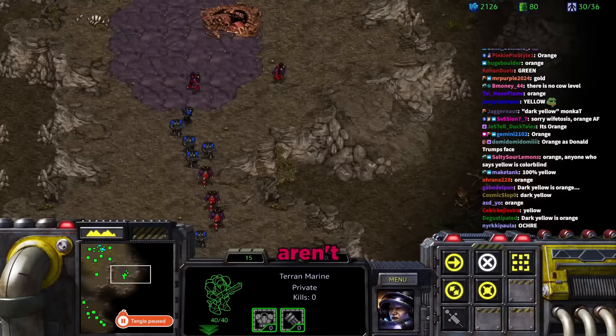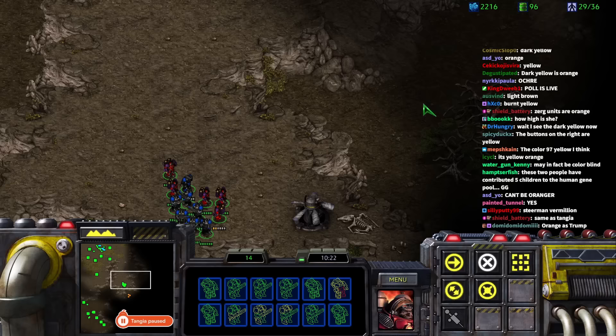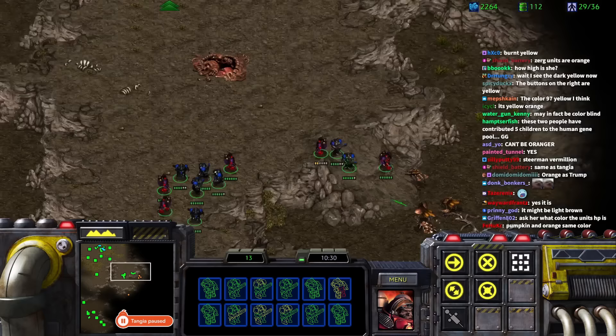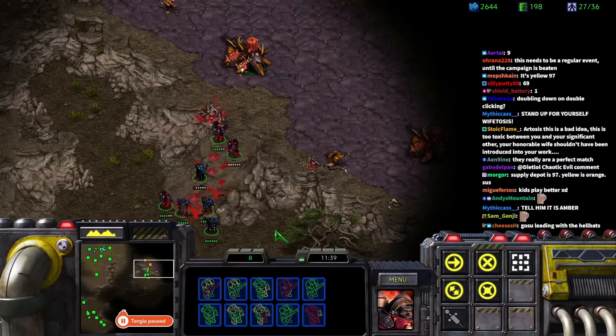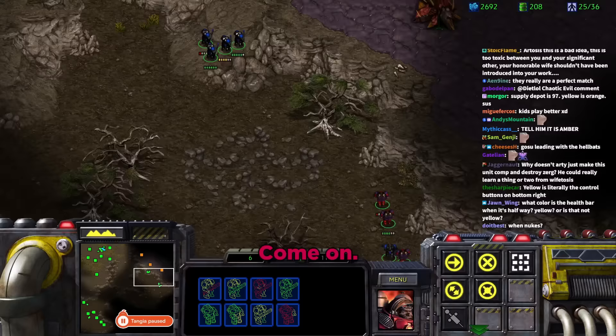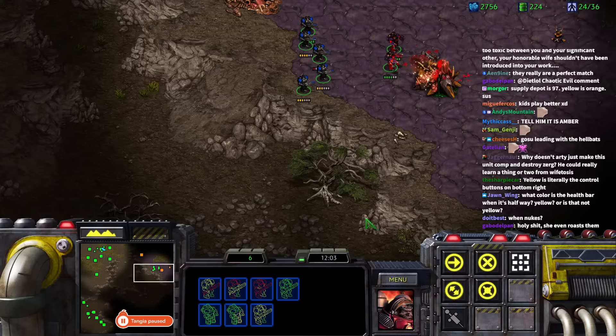Tara is frustrated that she can only select 12 units at a time. Daniel says that's how StarCraft was intended. Units run away and Tara's foot has fallen asleep. She right-clicks them up the map toward the ramp and lets them attack. Daniel encourages her.